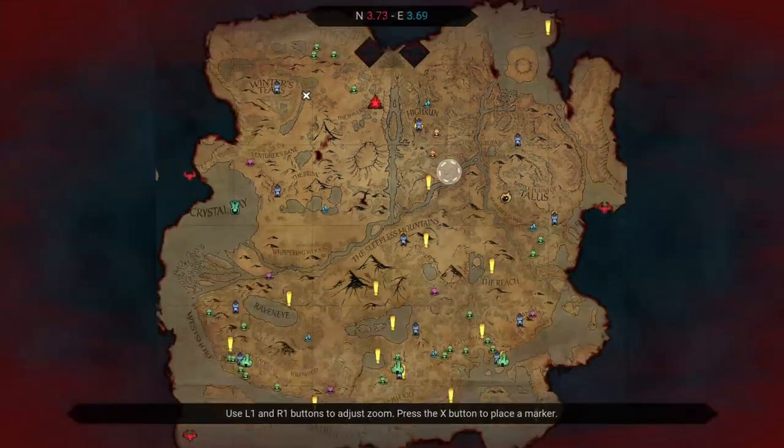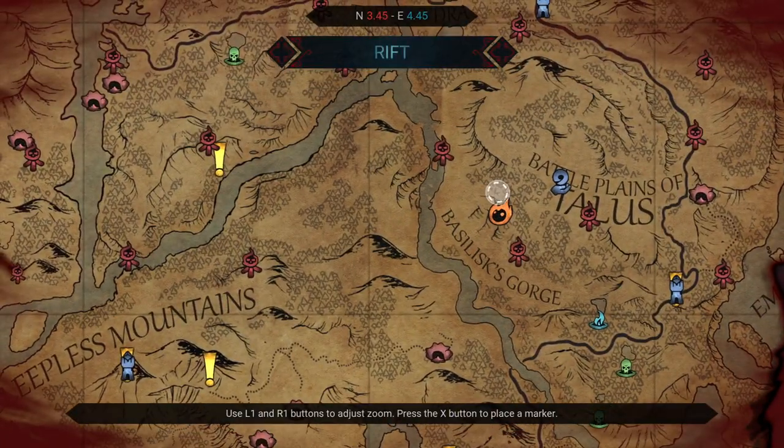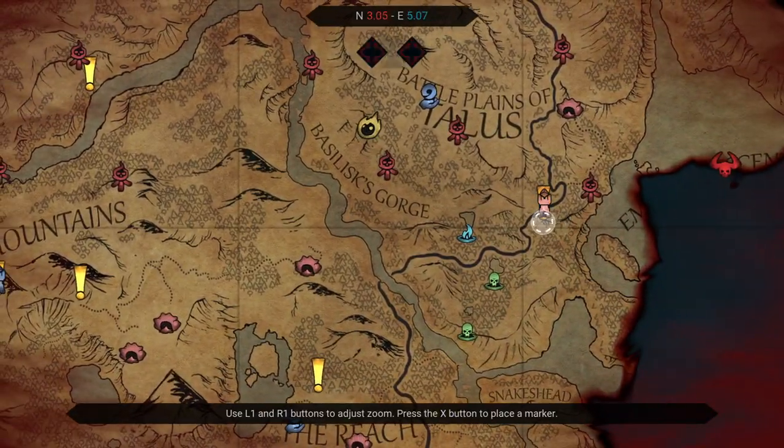Alright guys, I'm going to make a quick video on rifts in Citadel Forged with Fire. This little golden flame icon is a rift.